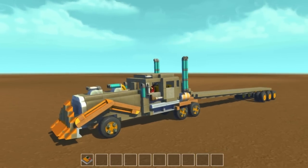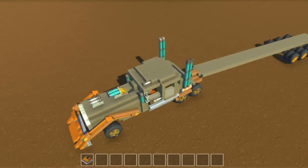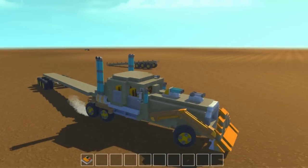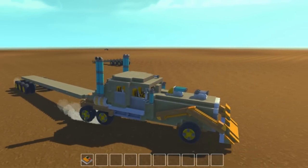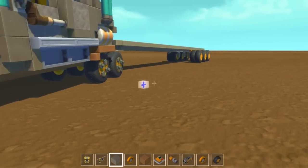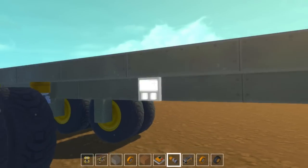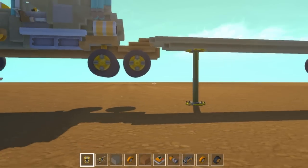Here we go — is the trailer gonna work? We might need more engine power. As you can see in front of my hood, I added a hole so I can change the engine power. But it looks like it's working — we can actually pull it, which is pretty cool. There must be something colliding back here. We're just gonna put this up on a ramp for now. There we go, the lag is gone. And now we're gonna actually build the tank or the back of our truck.